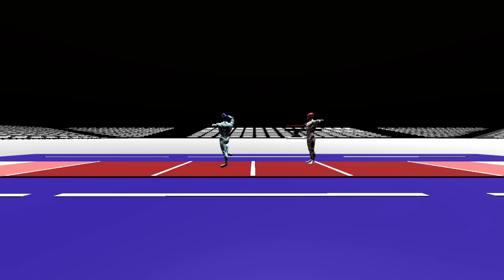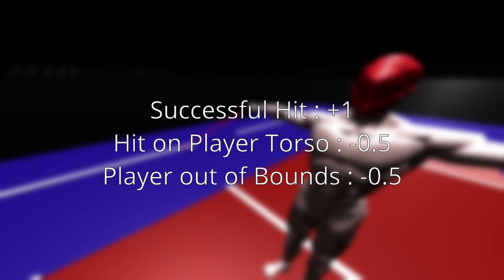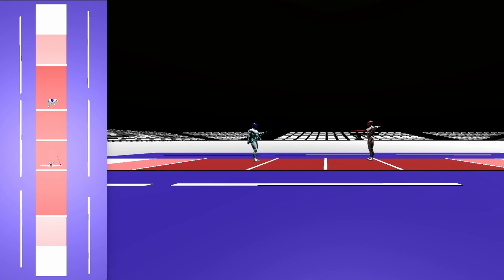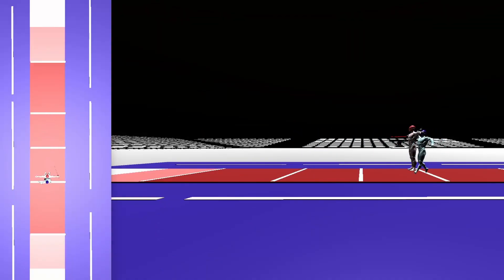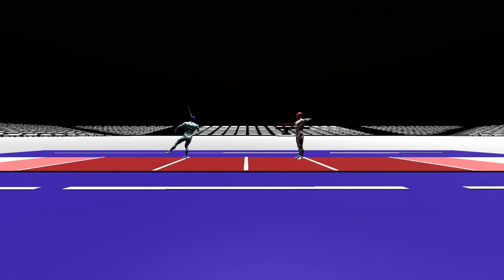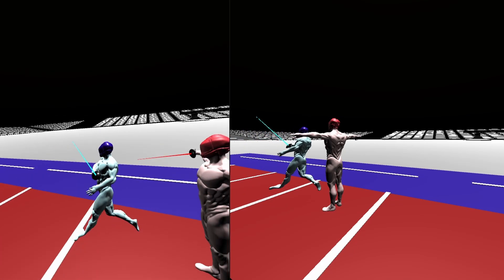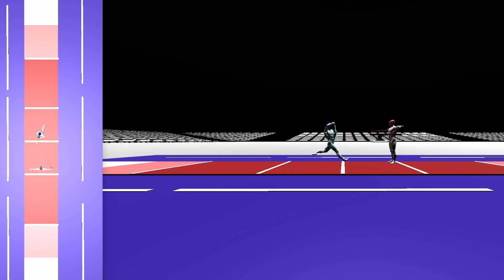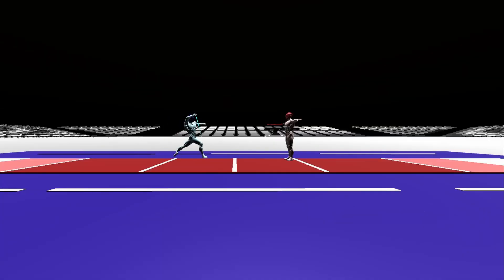Now that the agent has learned to approach the opponent, it needs to be more cautious given the opponent also has a sword. So I've increased the penalty our player receives upon encountering the opponent's sword. Initially the agent struggled a bit to move towards the opponent but eventually managed to land a hit. However, the previously effective rotation maneuver started causing problems as it led to the player getting hit by the opponent's sword a few times. After some time, the player became much more cautious about using the rotational technique, either using it sparingly or opting for a different strategy altogether.